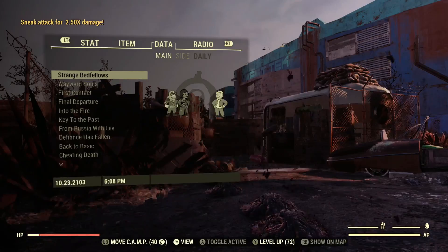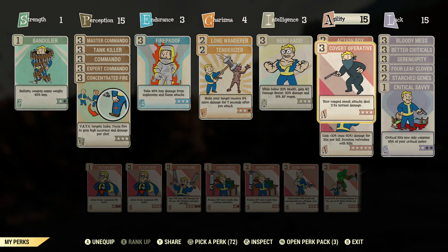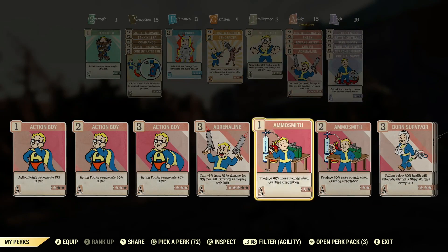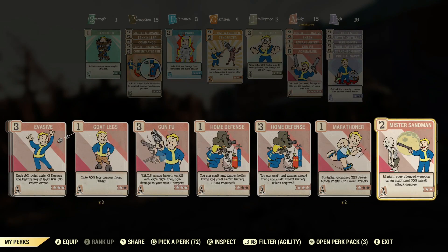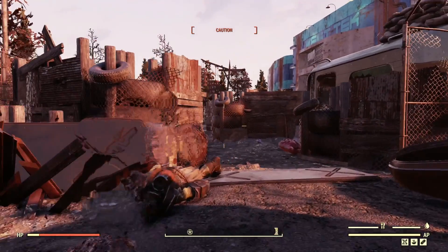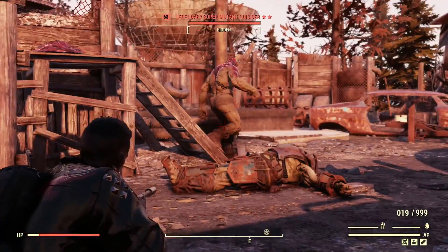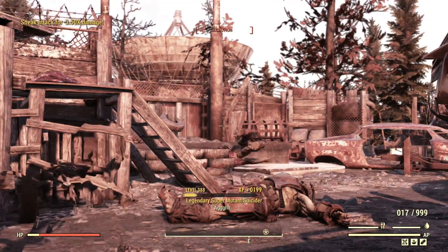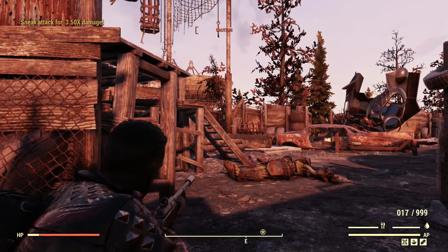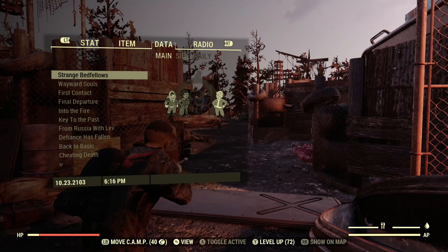Let me now equip Mr. Sandman. At this point, most people would just equip it and wouldn't think about the order of their perks. So we've just popped on Mr. Sandman and now let's go and shoot another super mutant. We've got a legendary super suicider here, and you can see there top left hand corner: sneak attack for 3.5 times sneak attack damage.